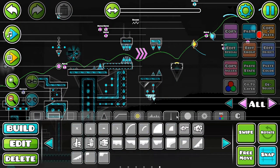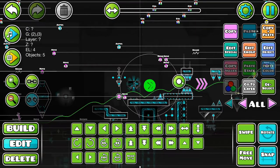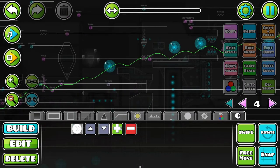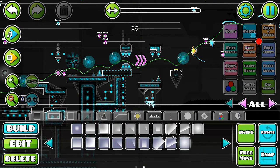The next thing that I want to do is air deco in the form of arrows. This is just a custom object that I have. It is time to place these. And that should be everything for those arrows. What else needs to be done here?